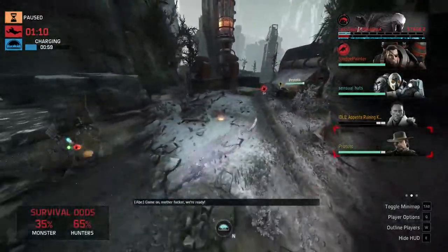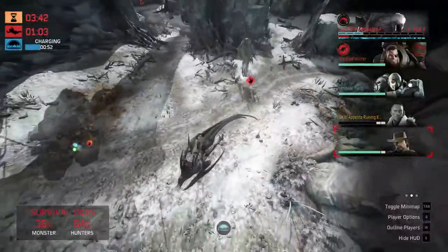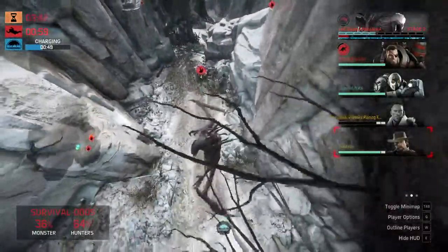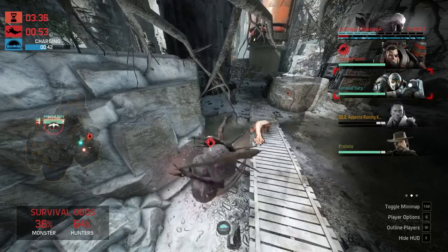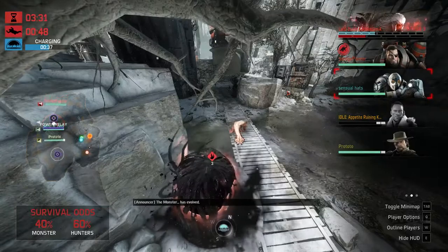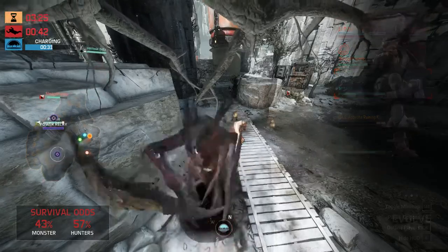So this is going to be a brand new strike — oh, medic is about to go down! This is actually going really well for the monster. Some pretty bad positioning by the hunters. Monster's gonna take a tiny bit of damage. I don't know why the support is being extremely aggressive — you can't do that as Cabot. I do feel that the Cabot player is a lot of the reason why they're getting so many strikes.